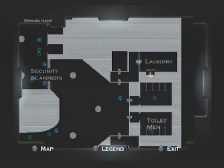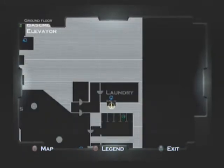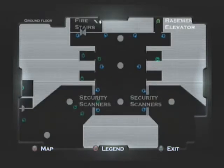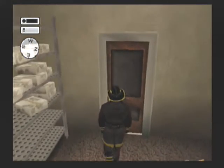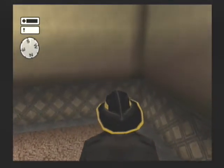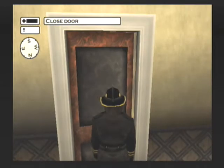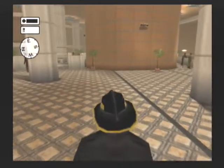We've got our stash, we still don't know why the laundry chute is a point of interest. What are these little cubbies past the security scanner? Let's go see if the fireman's uniform gets us past the security scanners — that's the only reason I'm thinking of first to have it.